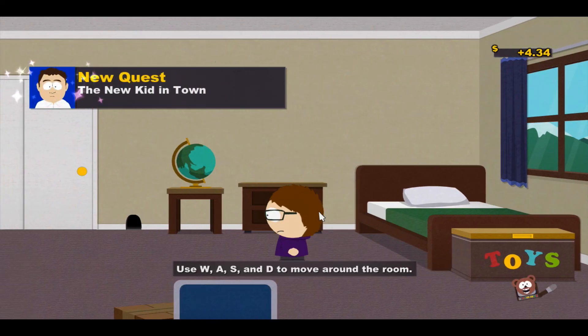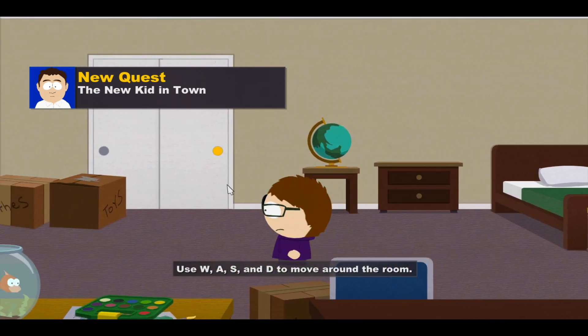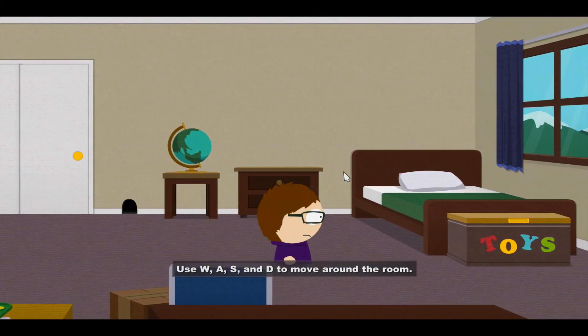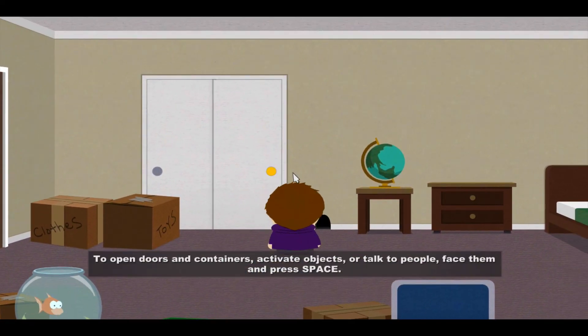Do you remember why we moved to this quiet little mountain town? Not really. He doesn't remember at all — that's good. Sweetie, we want you to have lots of fun here. Why don't you go out and make some friends? Get outside and play, son, like normal kids. We've got some money for you on the kitchen counter — just be back before it gets dark. Dad's pissed off. New quest: The Kid in Town. I know a couple things about this game — find some kids to play with.